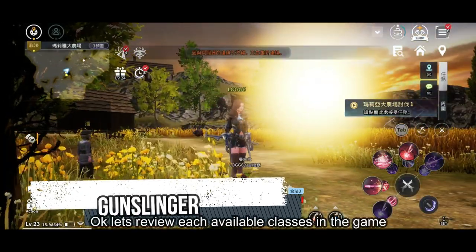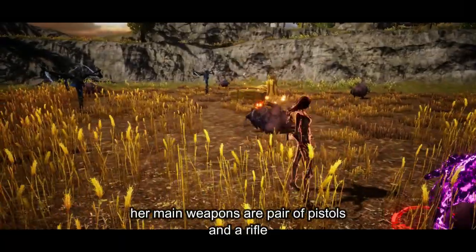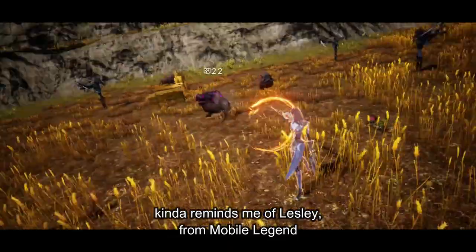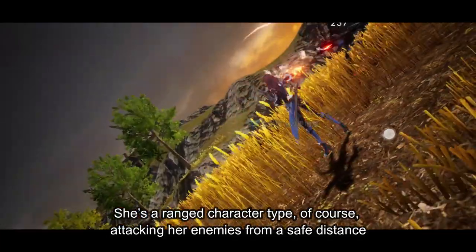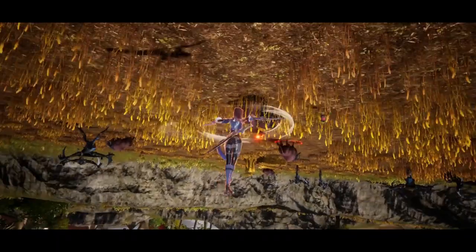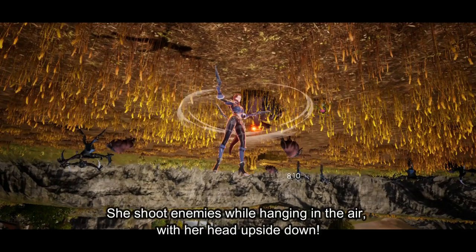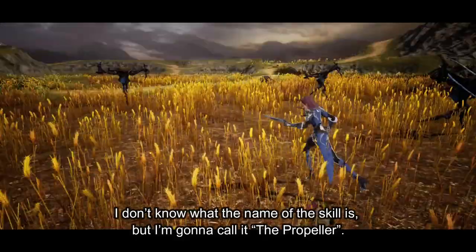Let's review each available class in the game. First one is the Gunslinger. Her main weapons are a pair of crystals and a rifle — kind of reminds me of Lesley from Mobile Legends. She's a ranged character type, of course, attacking her enemies from a safe distance. She shoots enemies while hanging in the air with her head upside down. I don't know what the name of the skill is, but I'm gonna call it 'the propeller.'